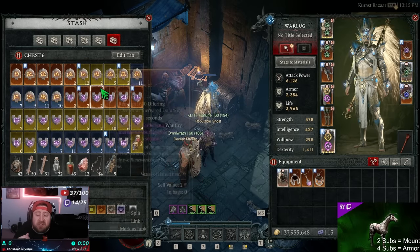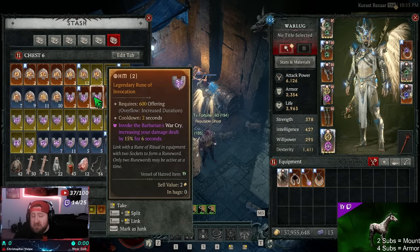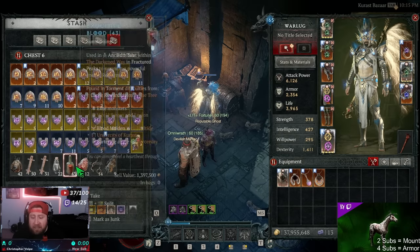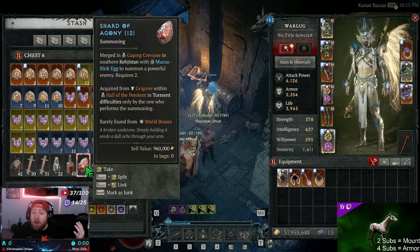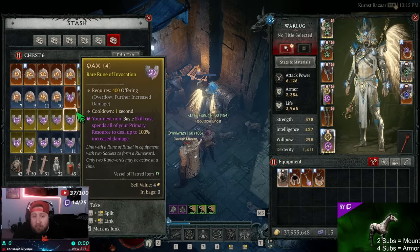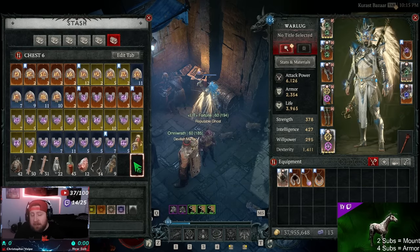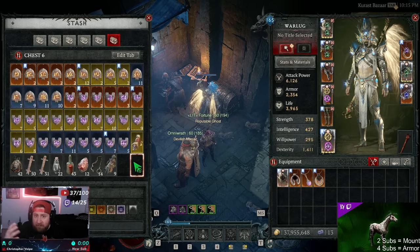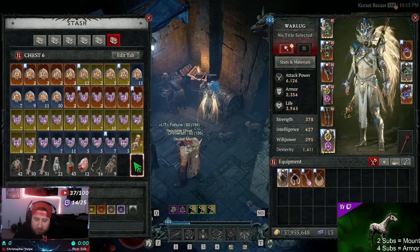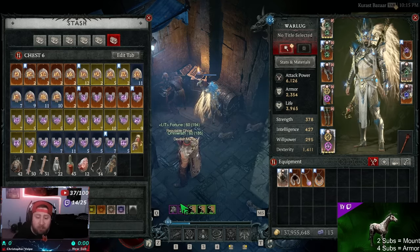Even though you're getting one rune from bosses, it is completely random — not only which one you get but which level. You could get a magic one, a rare one, or a legendary. If you're on a huge boss run — like a hundred Durial runs in a row — then getting runes that way is a very solid method, because not only are you getting runes, you're getting items to sell, racking up gold, and getting a chance at mythic uniques. Boss runs are super good.